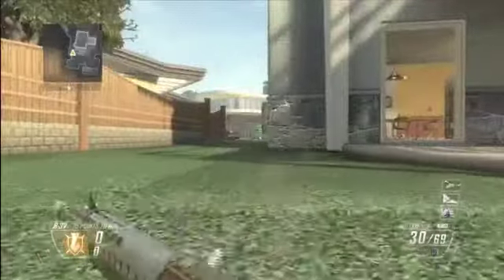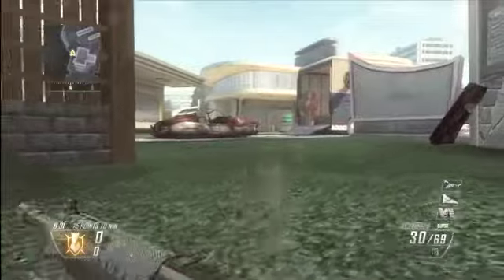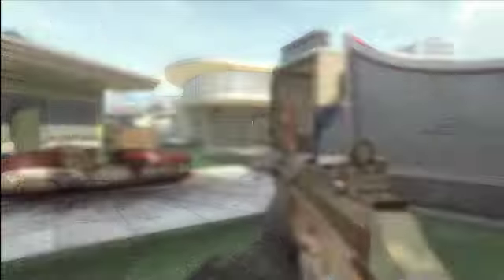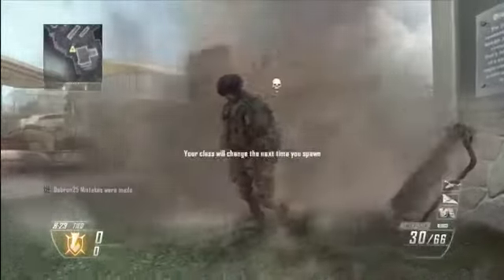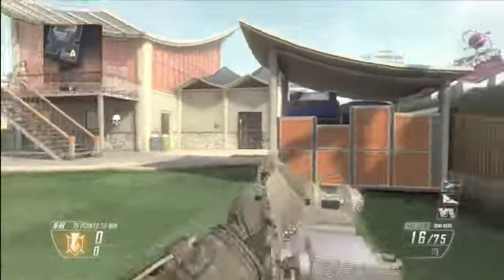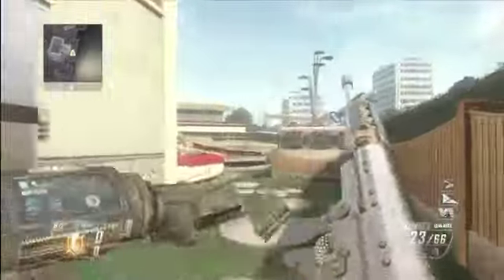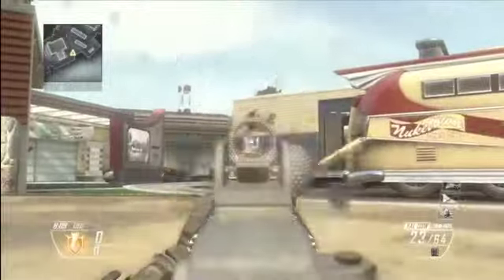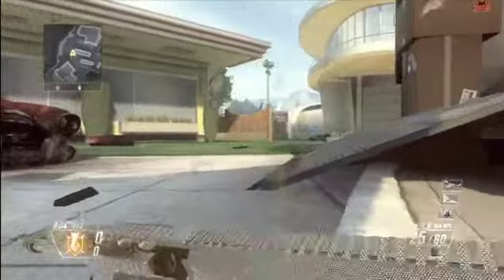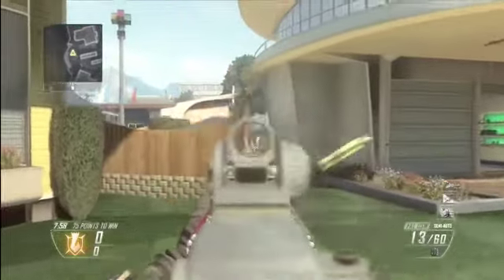The easiest way to do that is: once you get 100 headshots, don't complete the rest of that gun. Go and get the next 100 headshots for the next weapon, and don't complete that one either. Keep repeating the cycle until you're finished with the headshots, then go back and do the bloodthirsties, and then finish all the extra challenges.